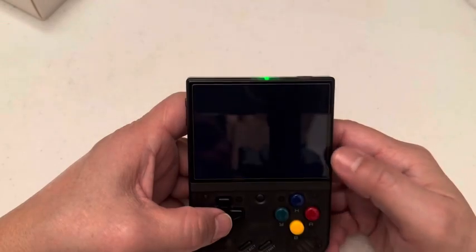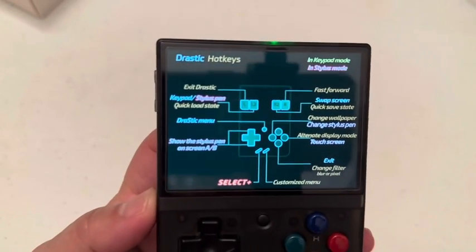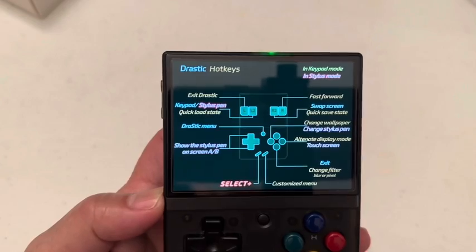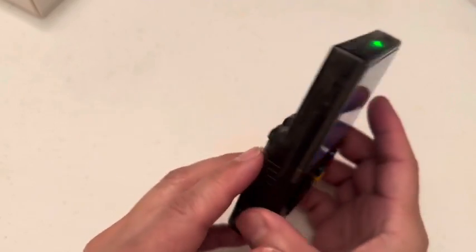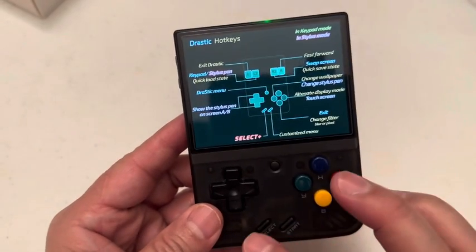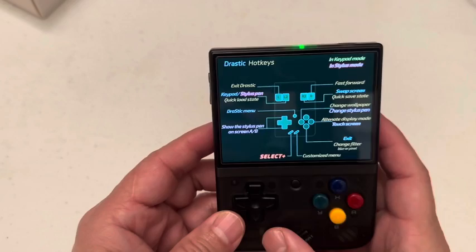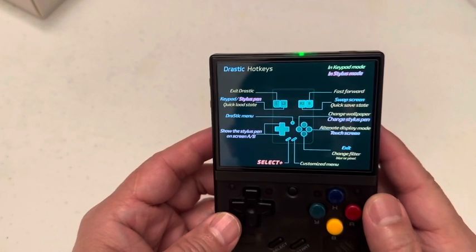I'll show you how to access out of the game. This is the most important thing and I try to remember by looking at it, so it's a good idea to take a screenshot. It tells you how to access out of the game by pressing the back L, which is right here. You have to press that button with either the Select to access out. Select plus all this to make this work. So you have to press Select and then press L1 to access out — quick load, and you don't want to do any keyboard.